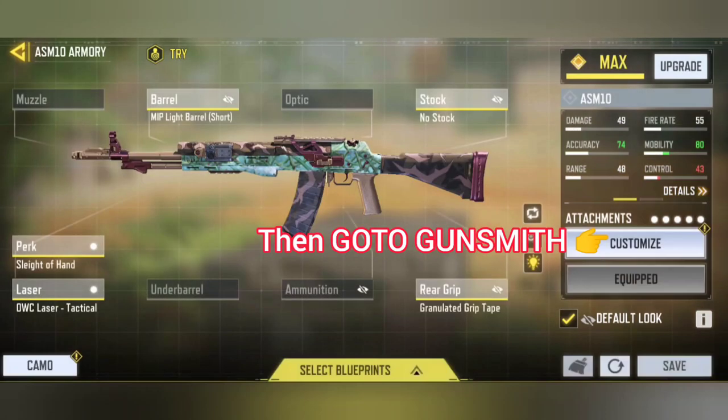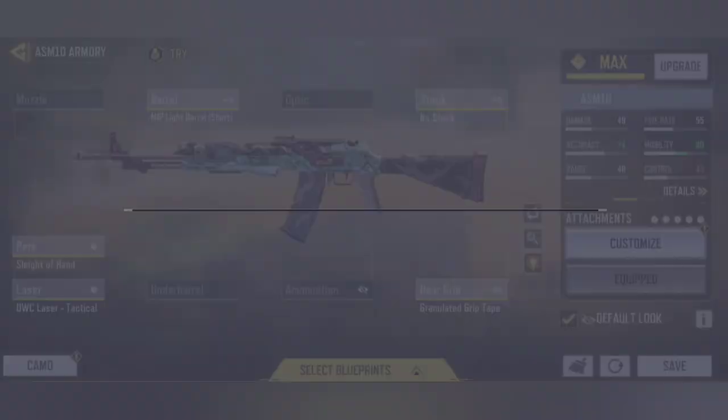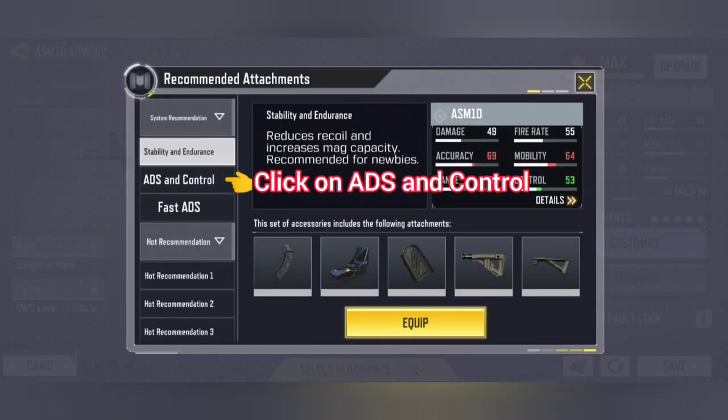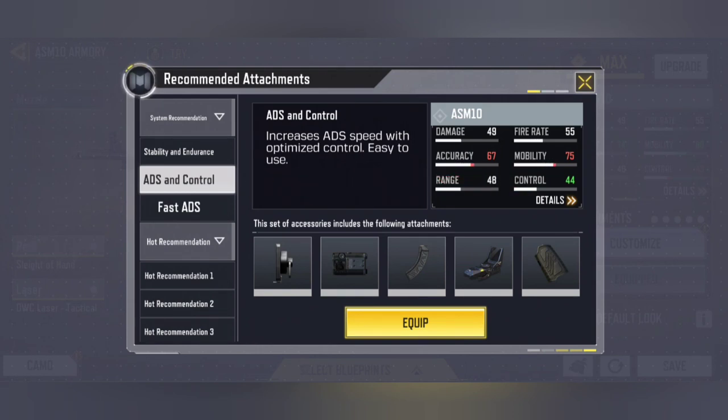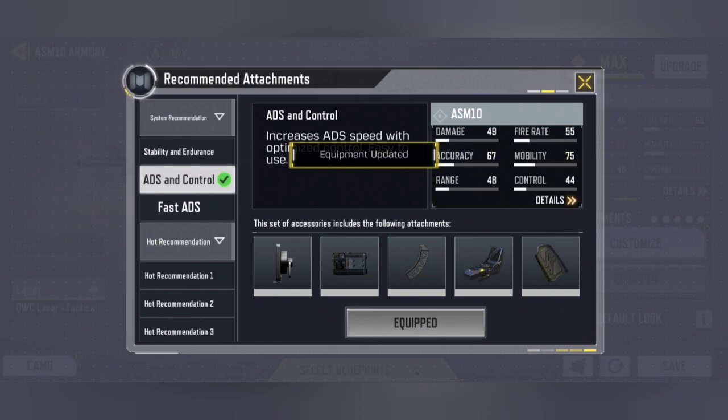Then go to the Gunsmith of that gun, then click on the bulb icon. After clicking on the bulb icon, click on ADS and Control, then click on Equipment. Equip it. Now start any MP match.